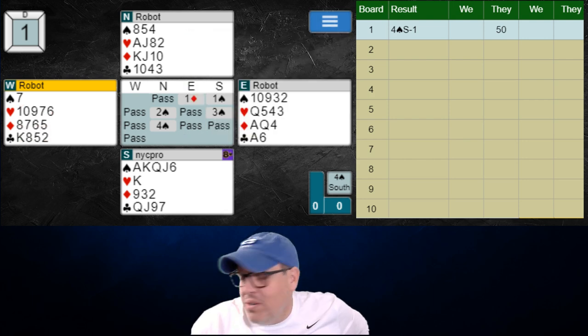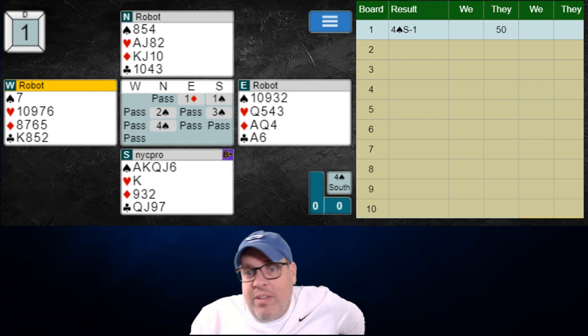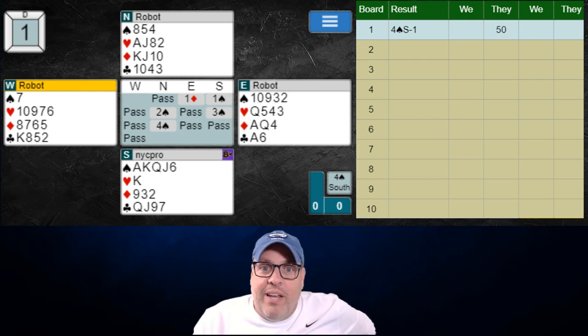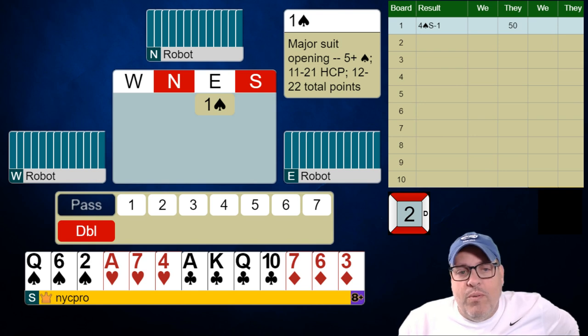No matter what they lead, we're going down one or two basically based on certain types of leads. Happy to be where we are — we just can't necessarily make it. We want to be in game with a good 16 opposite a solid nine. Partner's flat — that's the only downgrade — but with a different location of the queen we're cold for this. In IMPs it's important to get to these games. Let's see the next one — one spade to you, make your bid.